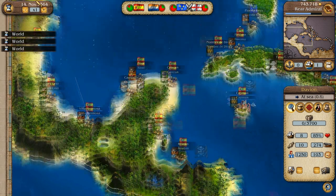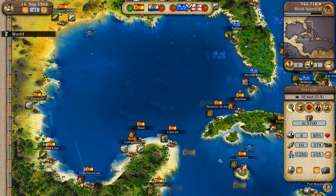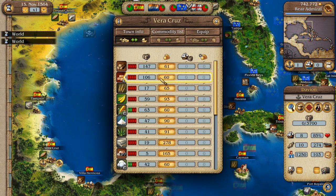Right now I think what I need is more building materials. It seems like Villa Hermosa needs wood. Let's go to Veracruz because they sell bricks, so let's just buy some of them.